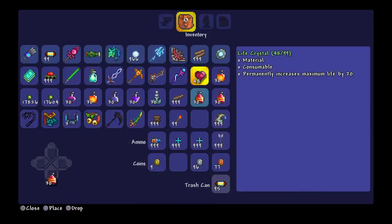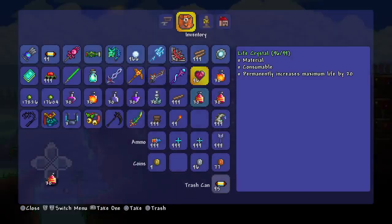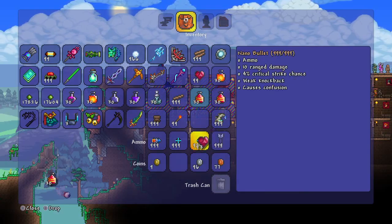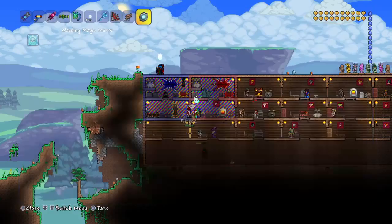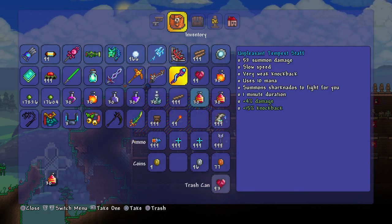Damn, I messed it up. Damn, I messed it up again. Yay! I should duplicate as many heart crystals as I want. There — I can't get it, I can't get it. Okay.